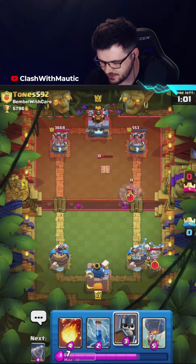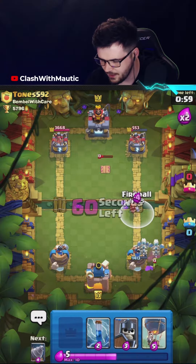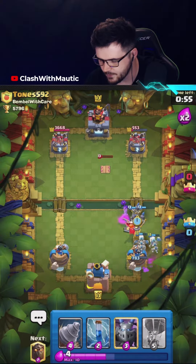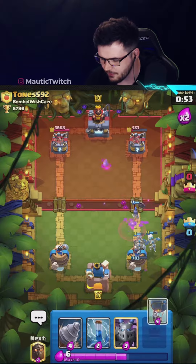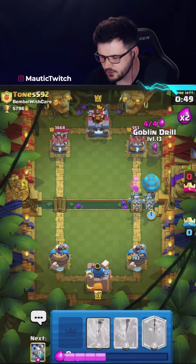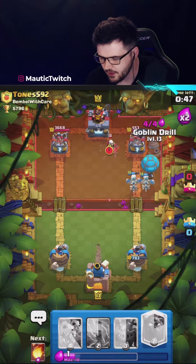Goblin drill straight into the dragons, too bad. I'm actually just going to Fireball this Gopher guard still though. Didn't get a second shot on the tower but it was close. I'm going to go balloon again, maybe just go Goblin drill as well actually since he uses Valkyrie.